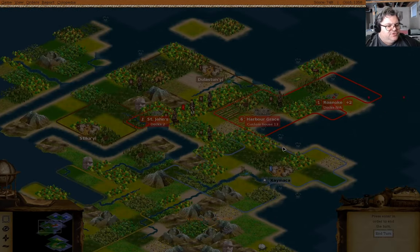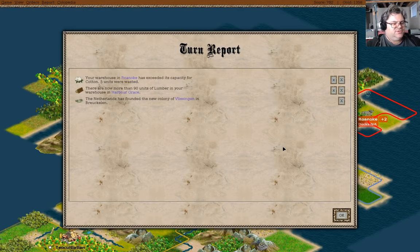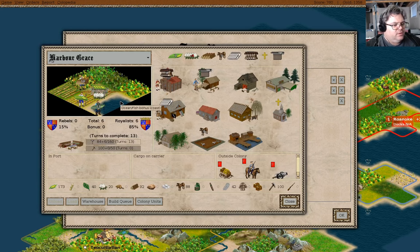I find I have to press W twice for it to skip a turn. More than 90 units of lumber in Harbor Grace - that means I can turn this guy into... what if I put him here? I'll do that for now - if I put him here it saves me three turns on the Custom House.